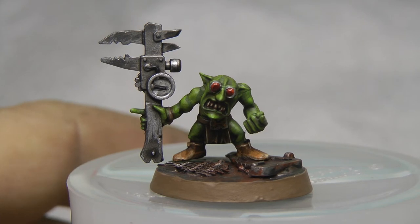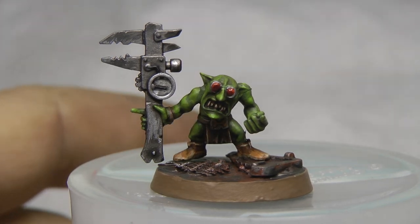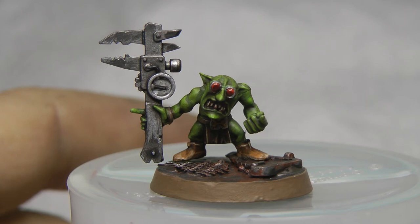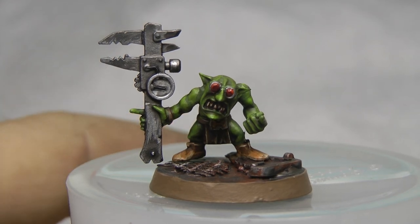Hopefully you guys like them — comments and tips would be welcome, as well as advice on how to play these guys. The next step I'm doing is a terminator librarian for the Crimson Fists, two drop pods, and then we'll be back on the Orks — and I'm going to assume that'll be another battle wagon. Thanks guys, comments are welcome!